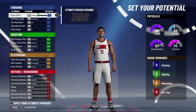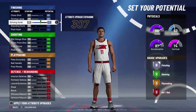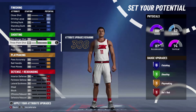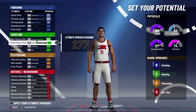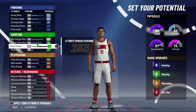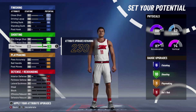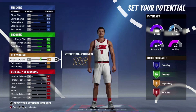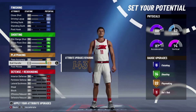Now let me show you the attributes for this build. Close shot, bring that all the way up to 82. Driving layup is very important — bring it up to 88. Driving dunk, put that at 68. Leave standing dunk and post hook alone; you don't need that for a point guard. For midrange, put that all the way up to 82. Three pointer, all the way up to 75. Free throw, we're going to put that at 78 — I'll come back to why later. Post fade, put that at 70. The pass, put that at 80. Ball handling, all the way up to 95 — that's the most important thing for a point guard.